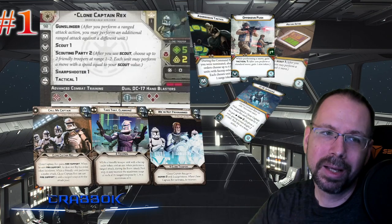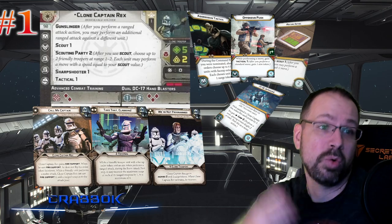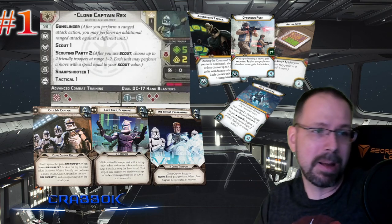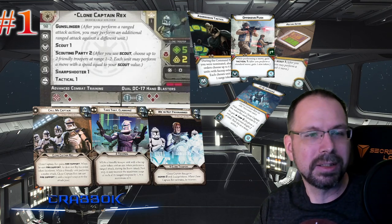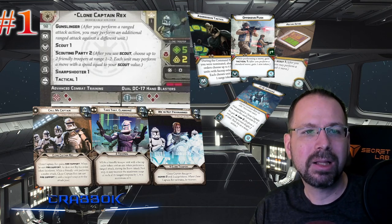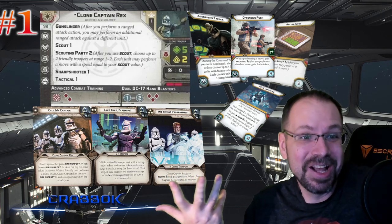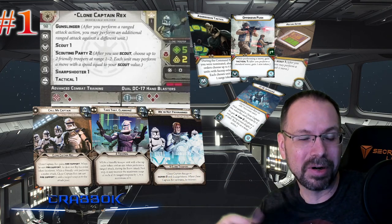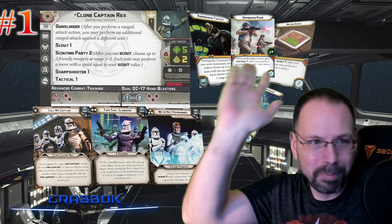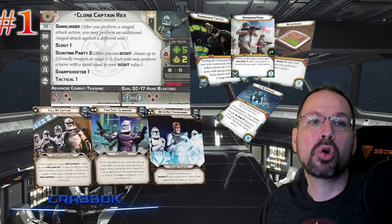Number one: Clone Captain Rex. Rex is just — I think Rex is under-costed currently. He probably needs to cost a little bit more because he is so good for this faction. He is a clone trooper and a commander. He's also an option to play that new 2-pip super beam attack. He's got Surge to crit for crying out loud. We have a whole faction where all the core units have fire support but no Surge — and here's a commander that you're going to want to put with them that has Surge to crit. Insanely good.